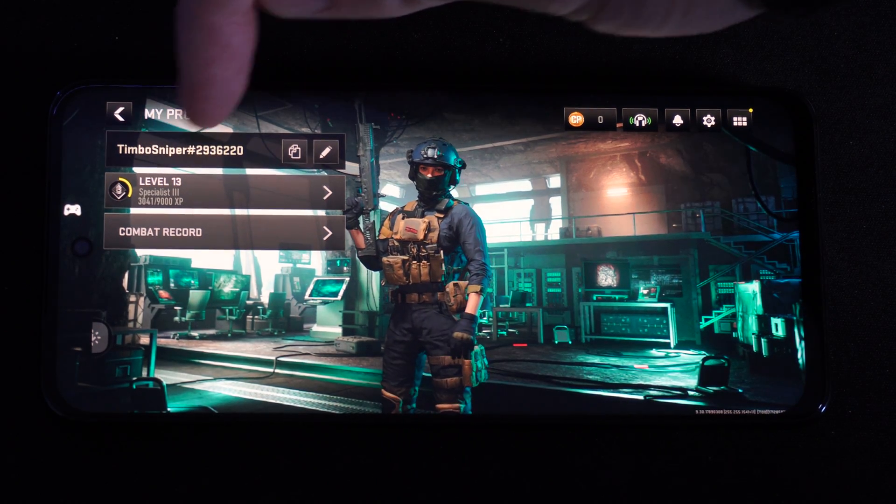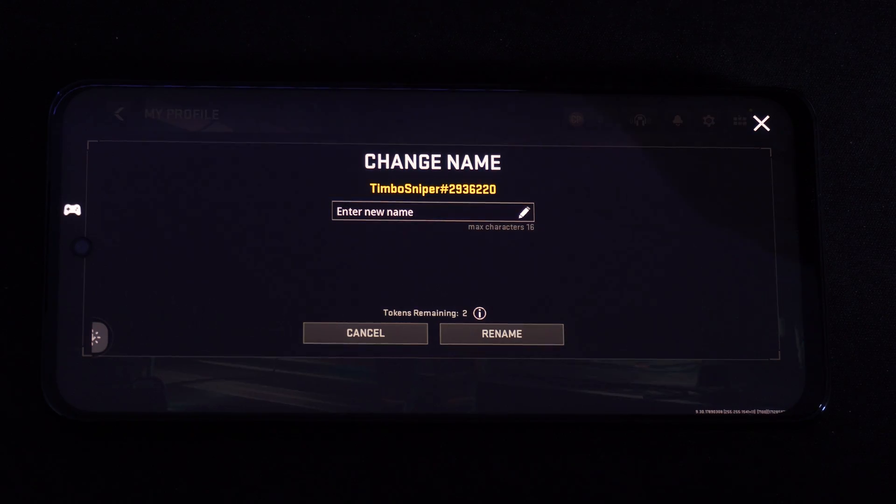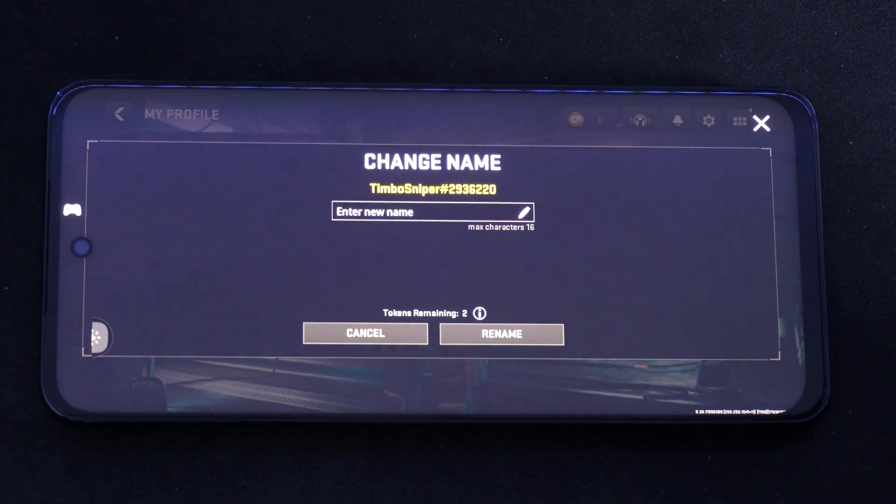Then you can see your name — a long name here. You can copy and share that with someone. And then you can go to edit using the crayon option, and type in your new name.